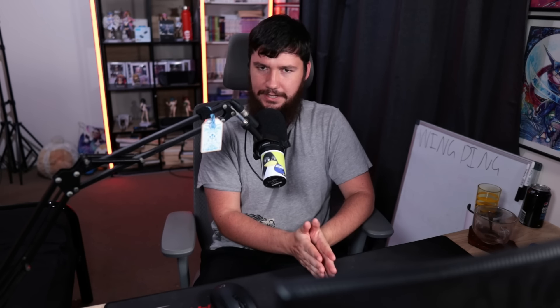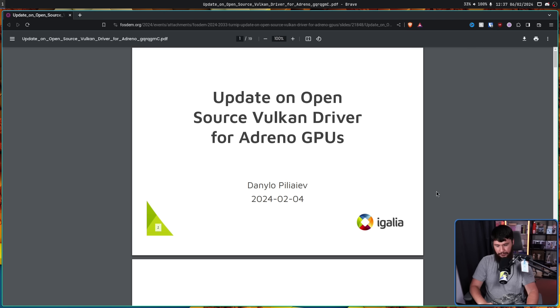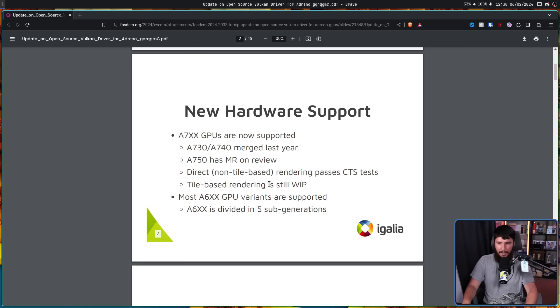However, there is this whole developing subset of Linux that I was completely unaware of. As many of you probably know, but many of you probably don't, FOSDEM has been occurring recently. And when FOSDEM happens, it is a time for developers to get together and talk about the things they've been working on. For example, a developer from Igalia gave an update on the open source Vulkan driver for Adreno GPUs - a project in the Mesa project called the Turnip Driver - providing Vulkan API support for the Qualcomm Adreno GPUs used in Android phones. It's still very much a work in progress, with the A7XX series GPUs now being completely supported and the A6XX series GPUs being partially supported, though that series is split into a bunch of sub-generations.